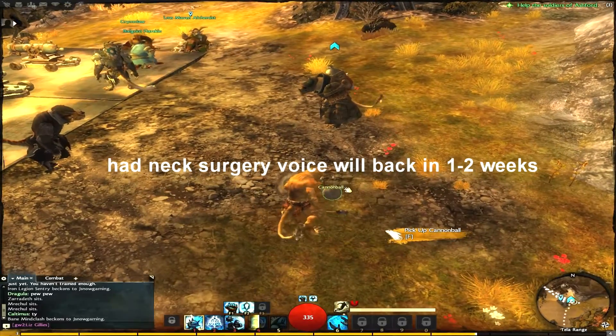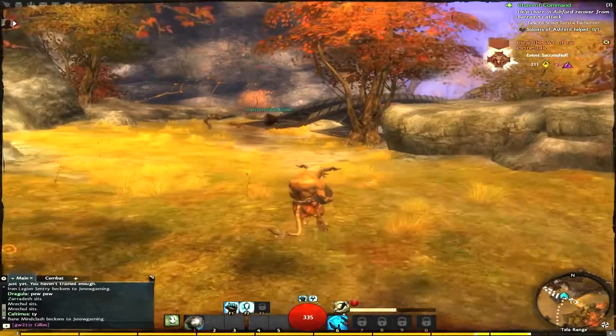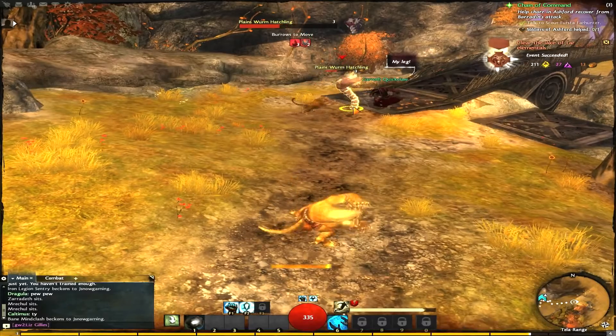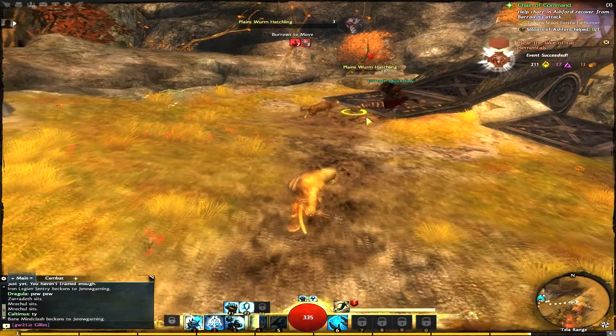Hey guys, it's Jay Snow with another quick Guild Wars 2 commentary. This one's about the throwable weapons in the game — you can use weapons on the floor all over the game, it's pretty damn cool. So this one is the cannonball, we're gonna go throw it. Turns out it's a dud, so that kinda sucks.